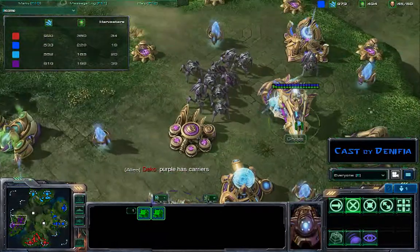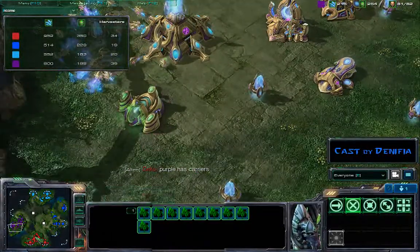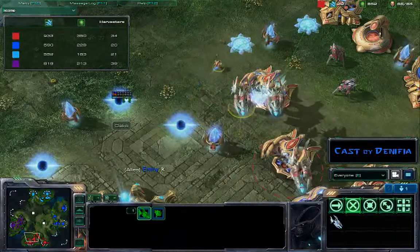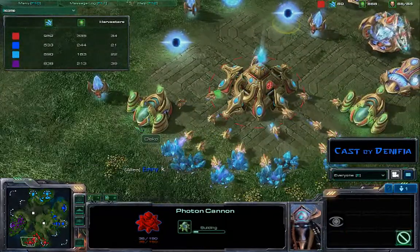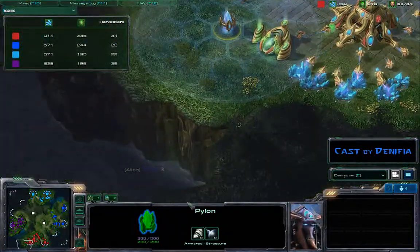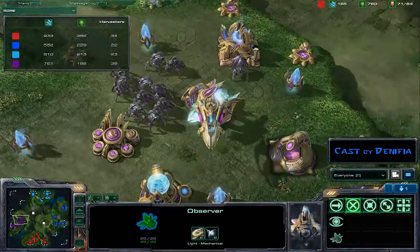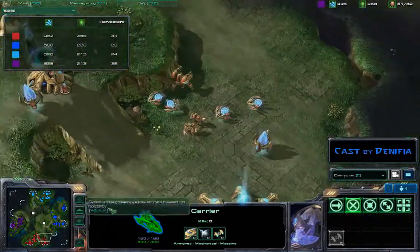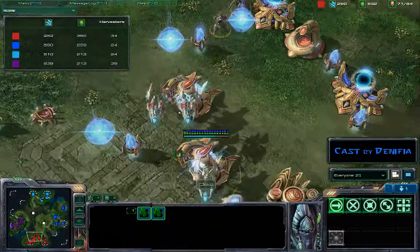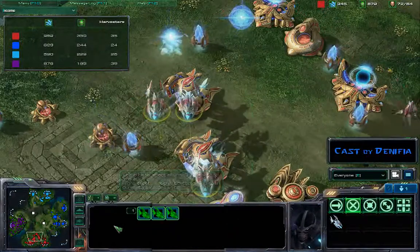Deco is just noticing now that the carriers have come out for Ghost, which will be rather interesting because we don't have that much anti-air. You can see Deco is really trying to make sure his base is nicely protected with all these photon cannons. He should build a whole bunch more back here and possibly even right behind this line, because you can just get your carriers to run up to the back and destroy all the probes. But he's probably not too worried — he can see when they move out. You can also see that Deco's got a nice little force at the front, led by an immortal, going for the void rays, which have worked so well for us lately.